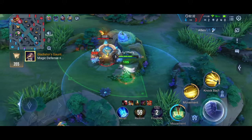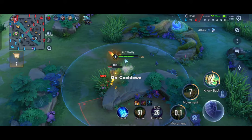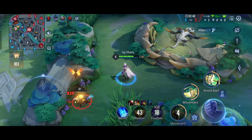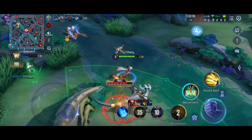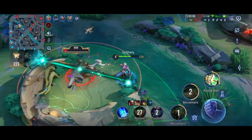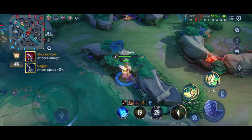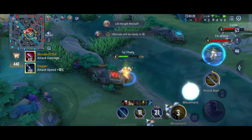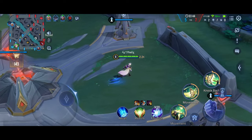Don't just jump in and take all the damage yourself, because you are an assassin and you will be very squishy. The second tip is to always track your enemy jungler — it will help you roam and farm a lot. For example, if you know their jungler is going to gank the bottom lane, you can ping your teammates so they retreat or play safe.